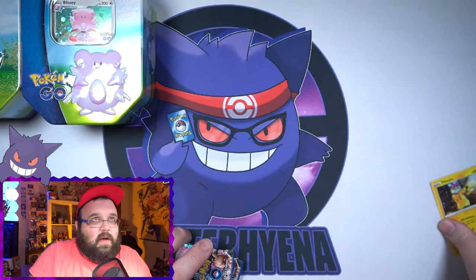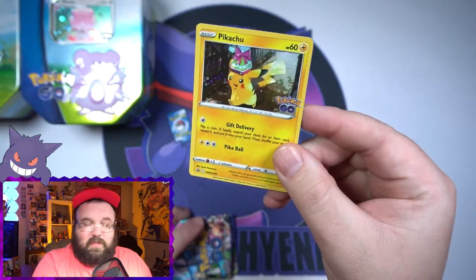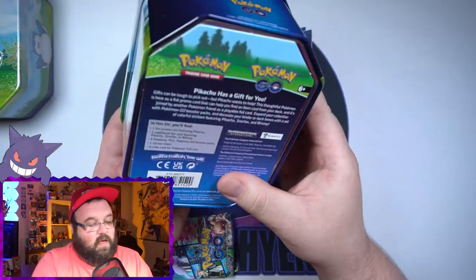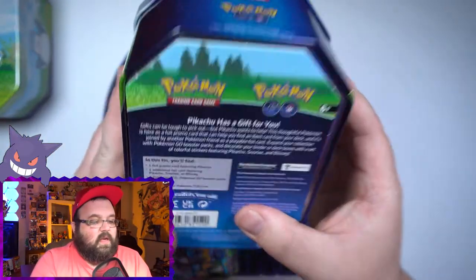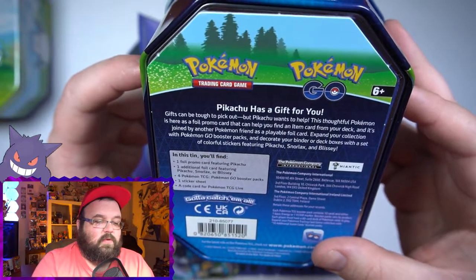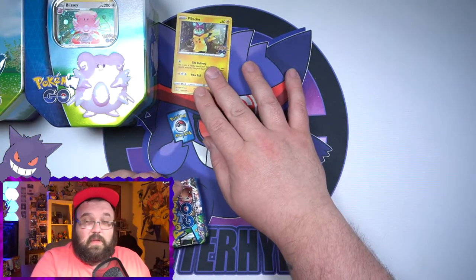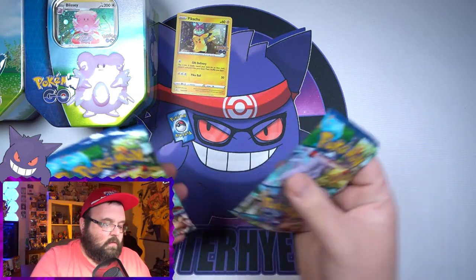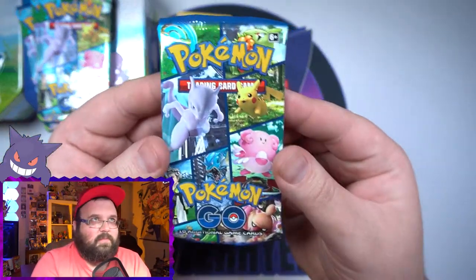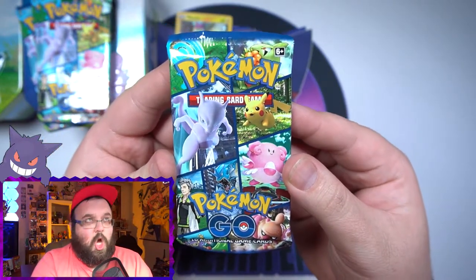Looking at the back of the box — right there on top: one foil card featuring Pikachu, and then an additional foil card featuring Blissey, Pikachu, or Snorlax. So we are supposed to get the Pikachu promo. These are normal price and you get two promos with it — that is pretty neat. Here we go, our first English Pokémon GO opening on this channel!